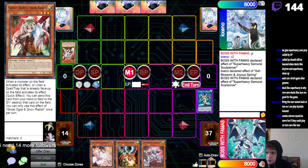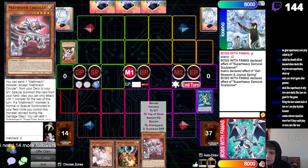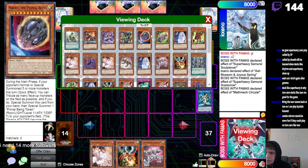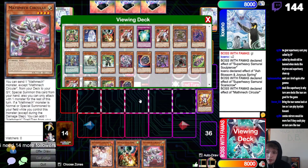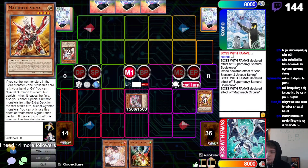Oh yes, let's go — it's Ogre! Not Valor. Ogre gets rid of it so I can Sigma. Let's go! Activate, dump — this isn't good though, this definitely is not good for me.